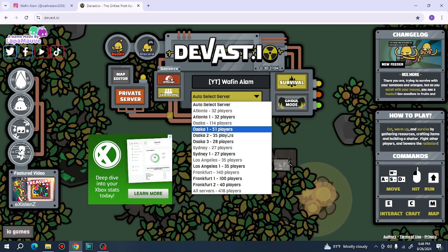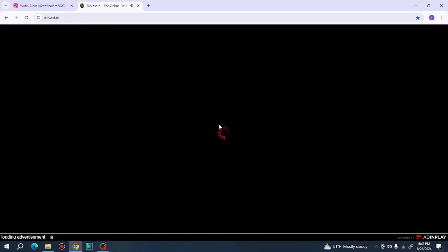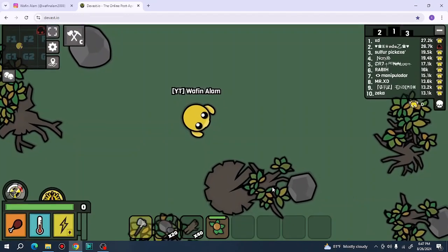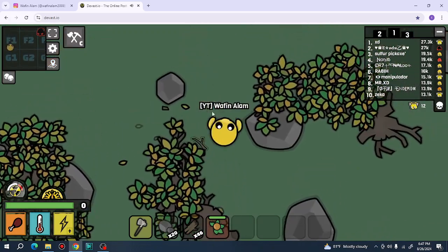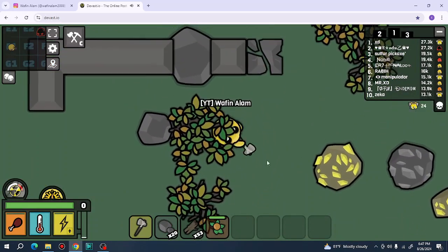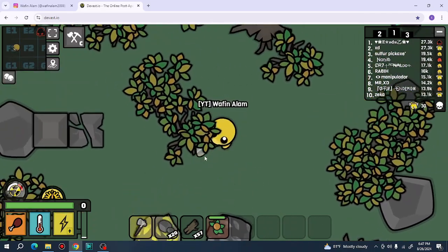From here you can select the server. Let's go to Atlanta and click play. Here you can see I am in the game. You can collect wood, stone, iron, and sulphur — you can collect everything.